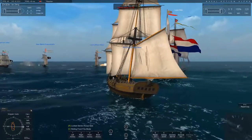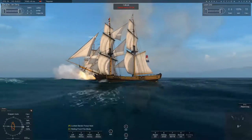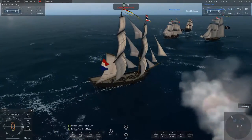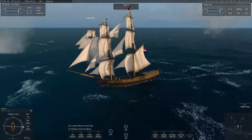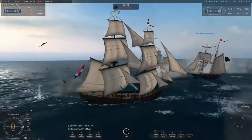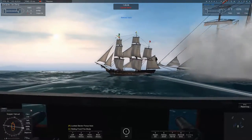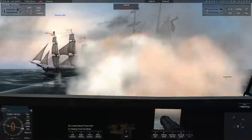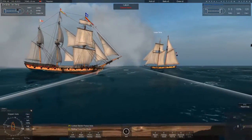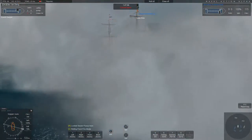Hello everybody and welcome to another Naval Action ship review. This review is going to be a quick one — I'm just going to take a unique look at a unique ship without comparing it to any other ship. The ship in question is the mortar brig. She has 12 guns, a battle rating of 75, and a crew of 120. You can get the blueprint by crafting a regular brig or navy brig, and it's craftable from level 11 onwards.